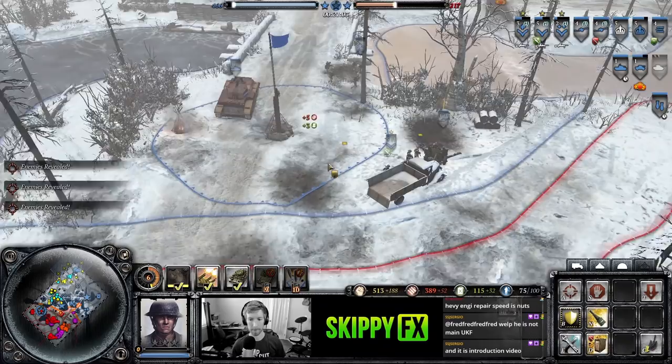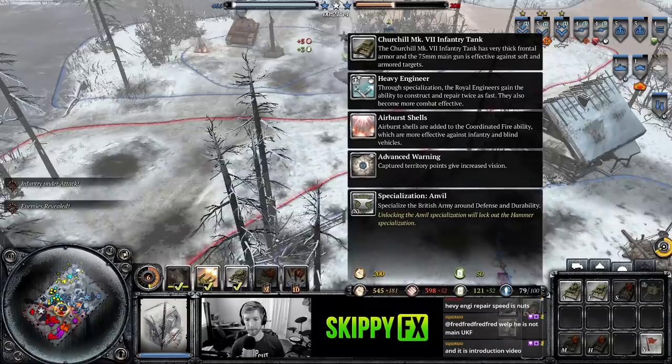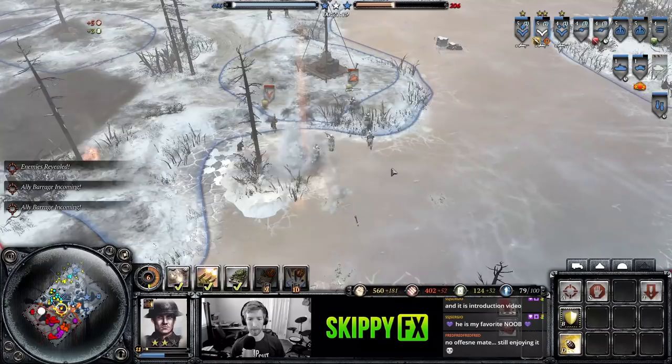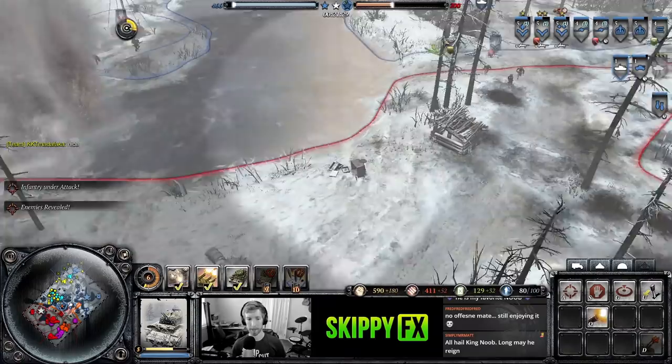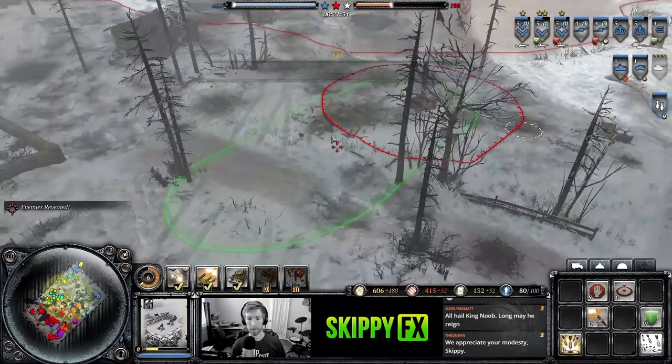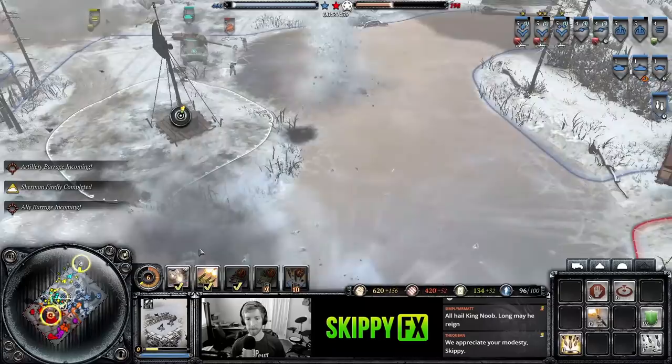I do call myself the king noob comrades for a reason. I've also been realizing how hard it is to play and talk at the same time. If we had upgraded to Anvil we'd get that heavy engineer upgrade. The USF Calliope is just raining down on blobs in the middle. We can also move the Centaur a little into range and it can help with our mortar pit — look how far the smoke will go. Dropping these flares again for extra vision — we have plenty of munitions.